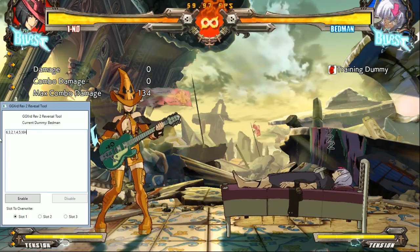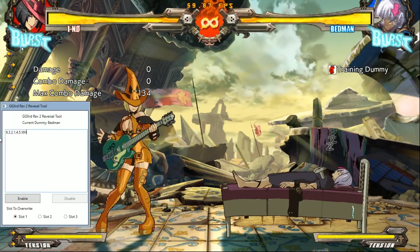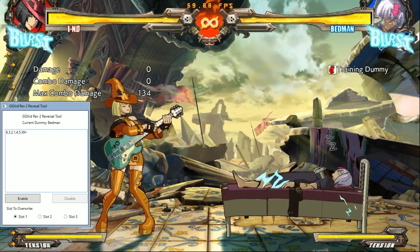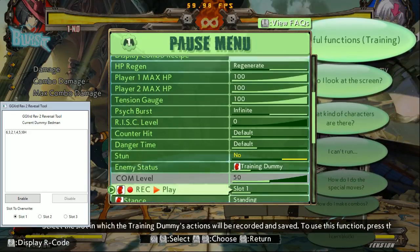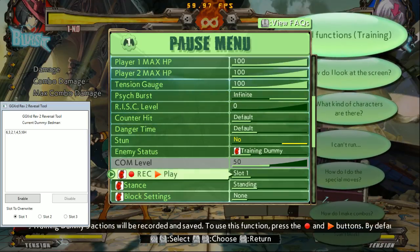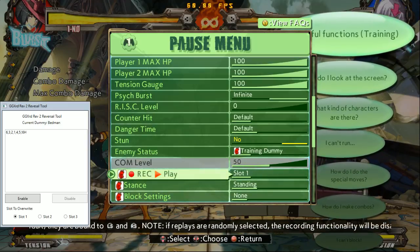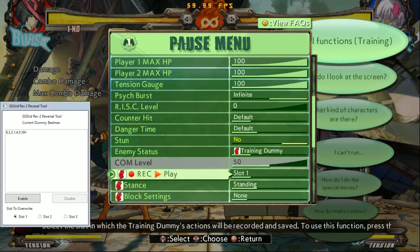Notice how it's H and not HS — just makes things easier on me. Also, it takes one of your recording slots. Make sure that the slot you're about to overwrite is the slot that is selected. Otherwise it just won't work. So I have slot 1, slot 1 is currently selected — I'm good.